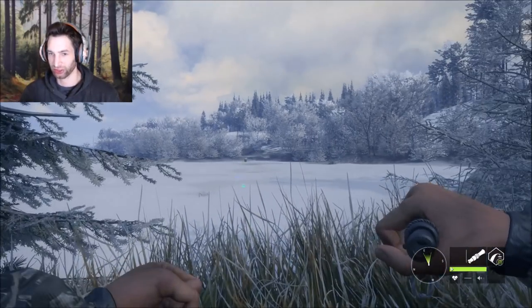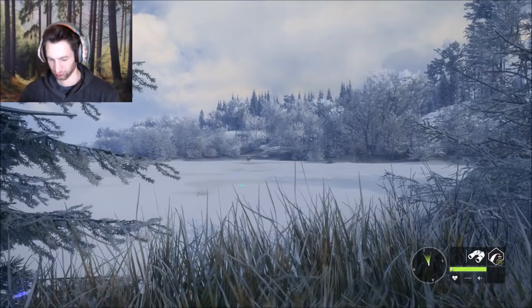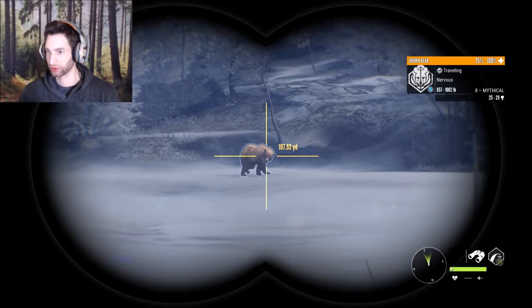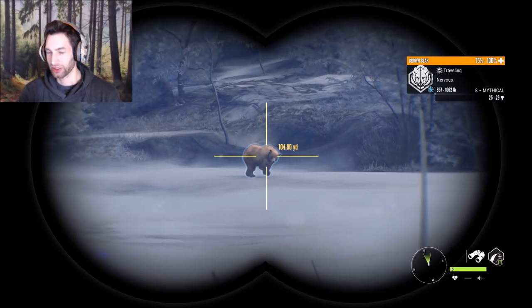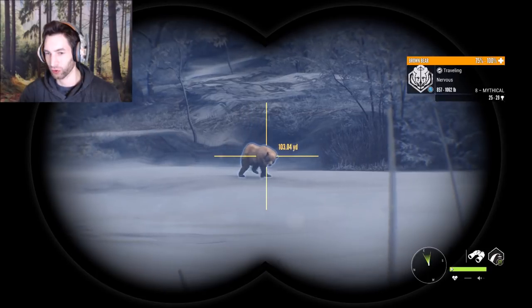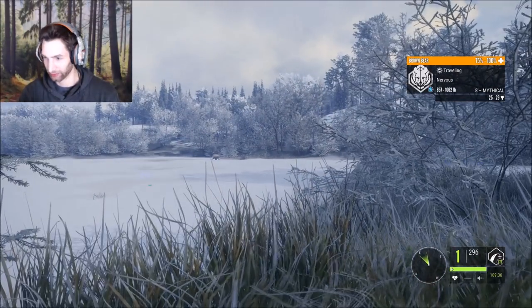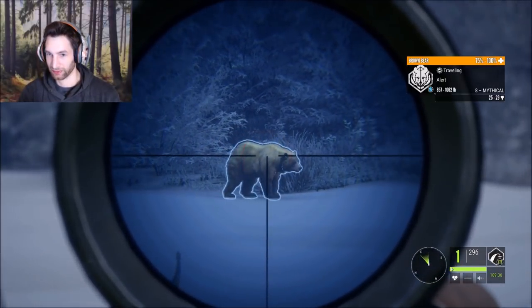Our bear's coming in! Let's put out a call and see if we can get him to come a little closer. I think that's him — let's see if it's him. It is definitely him, he's a hundred yards out. We have so much potential to get a gold mythical brown bear here. It's going to be tough though — we're going to have to make a perfect shot.